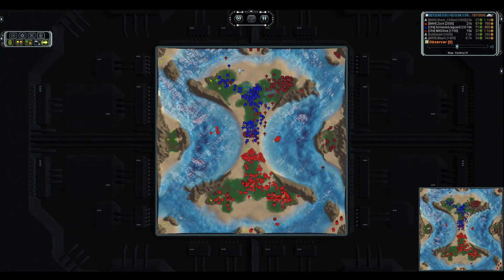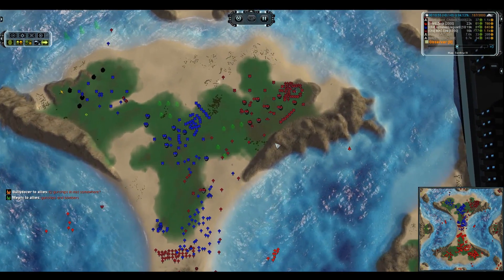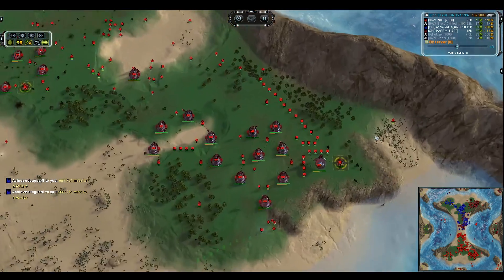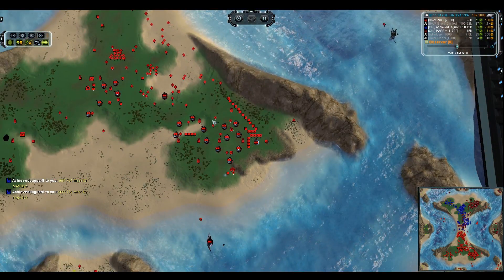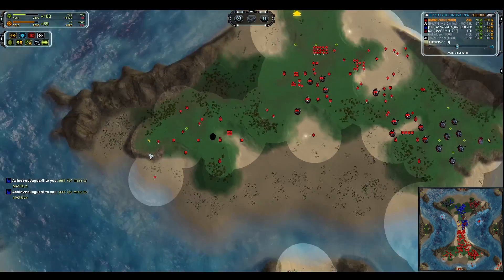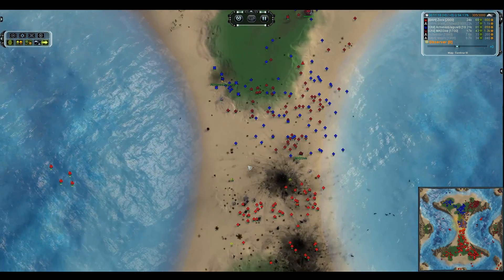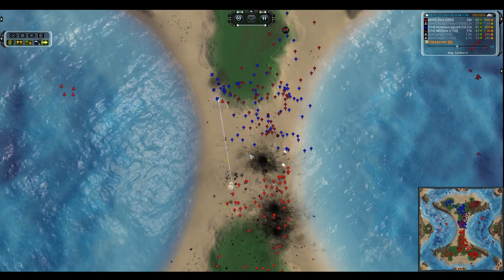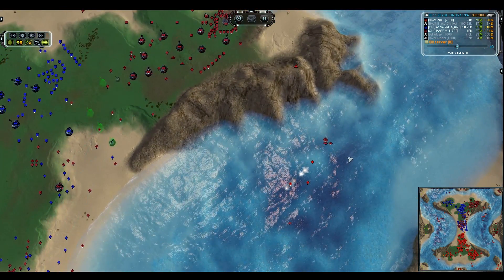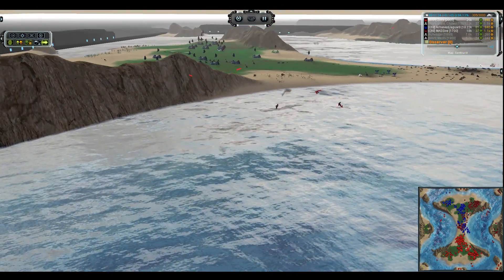Achieve Jaguar has got a fairly substantial amount of land factories online, going for the mass extractors on Blast Shield's side. Looks like Massive is going to be kind of stuck for mass — Jaguar is going to take the bulk of the economy. Jaguar has got the T2 upgrade, starting to put in T2 point defenses. That is an excellent idea when you have a chokepoint as narrow as this, but with everyone being Seraphim, artillery can still be a problem as it moves around to the rear. Looks like Jaguar is going to go for some naval forces finally. Rigots are your best friend when dealing with Zooeys. T2 gunships are going to clean up the mess and secure those waterways.